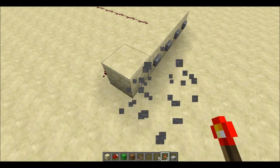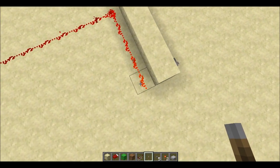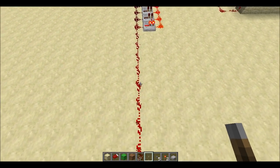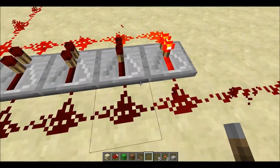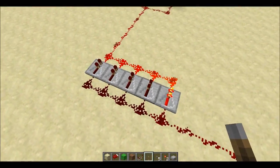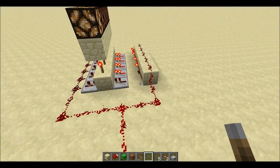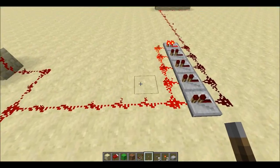I can show you — if I replace this with a lever, it goes one, two, three, four, five, six, seven, eight, nine, ten, eleven, twelve, thirteen, fourteen, fifteen — only up to there. This part is only to lengthen the signal. The whole decoder is here in the back part, and from here it goes again one through fifteen.